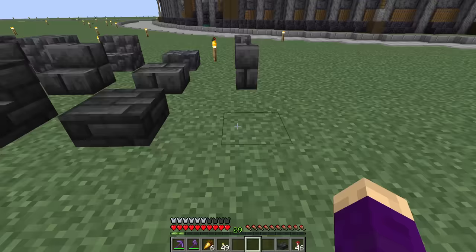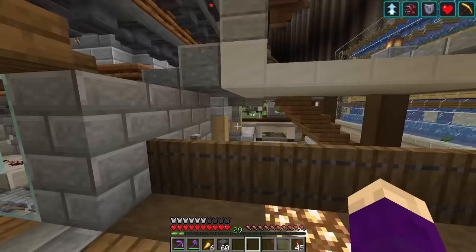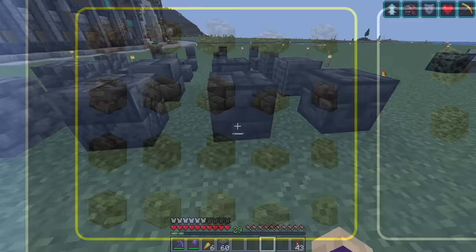Deep slate tiles. Chiseled deep slate almost looks like a shulker box. I'm guessing you just have to smelt deep slate tiles and bricks to get the cracked version. Yeah, here we go. What a cool family of blocks. I really wish we actually had these.